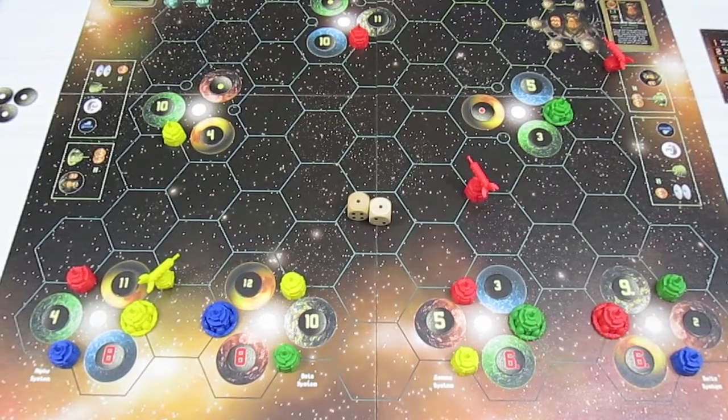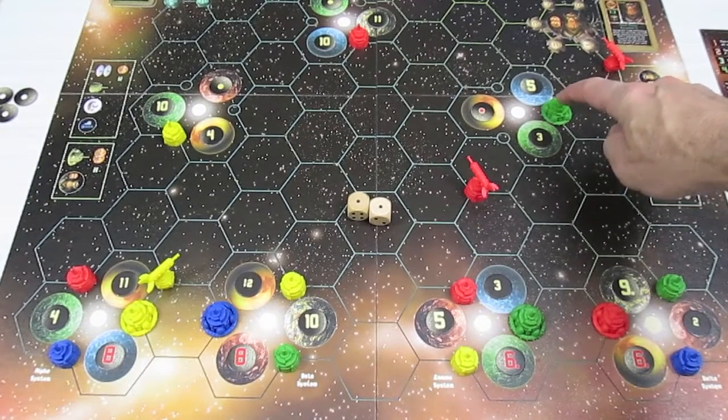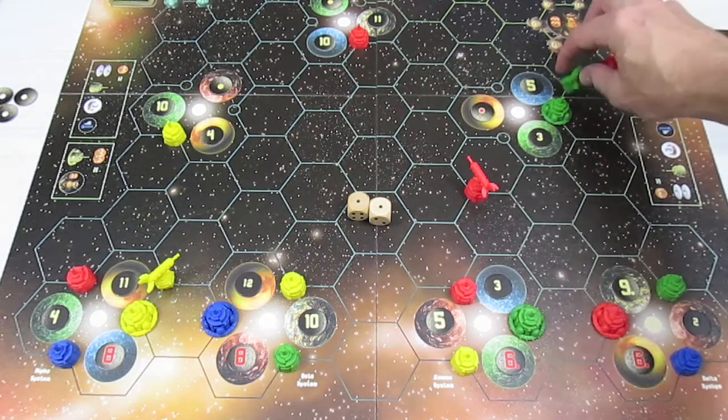That leaves me with one carbon leftover, and that's okay. I'm not trading with anyone this time. I take my trade ship and I have a starbase up here, so I place the ship adjacent to that starbase.